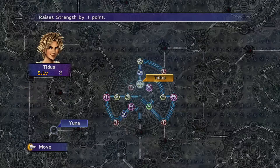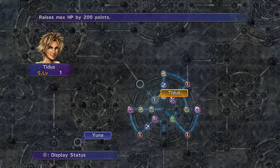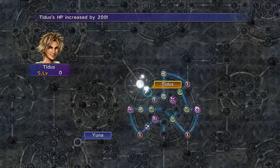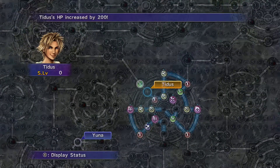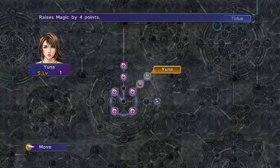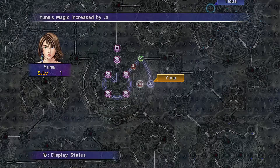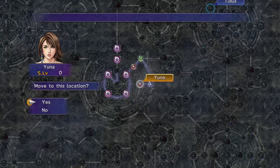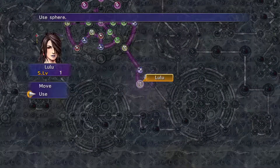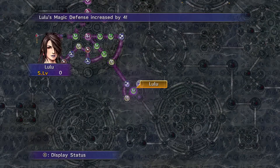Tidus — is that an ability? Dang it! I want these abilities, man! Okay, I'll go ahead and move him up another one so at least we get HP, because he really needs HP. Yuna: magic by three — that's amazing. Okay, nice. Lulu. Okay. And that's everybody.